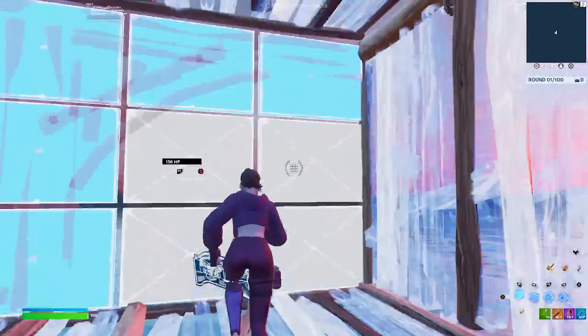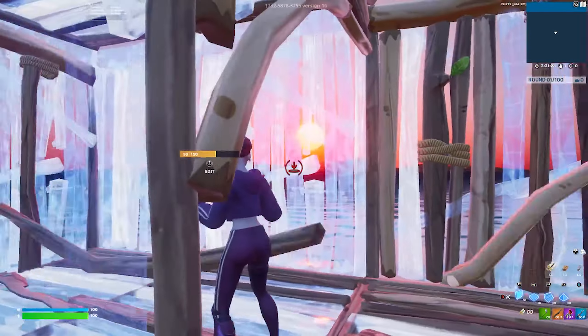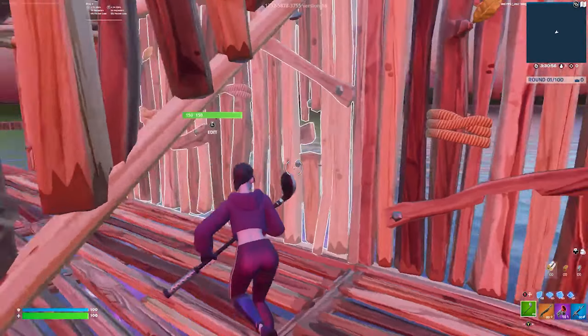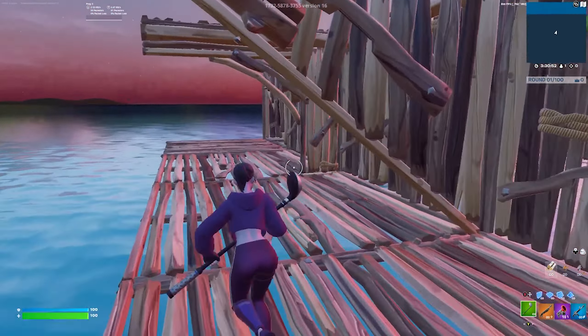It's much easier to learn a new move when you take it piece by piece instead of jumping right into it. After you get the drill down, put it all together: floor, floor, all the walls, then edit. Once you learn that, you have this tunnel completely down. Tunneling can be pretty hard, so just take your time and take each tunnel piece by piece.